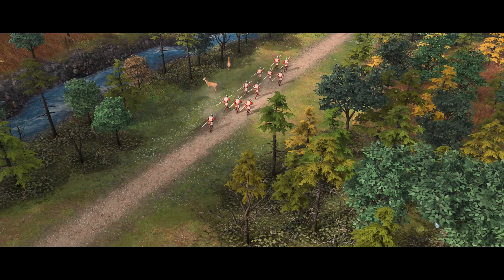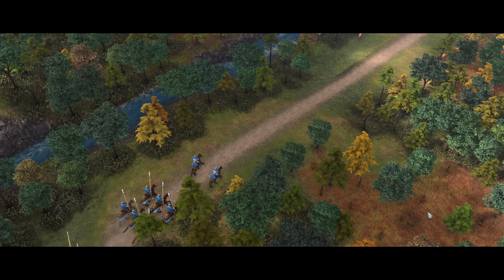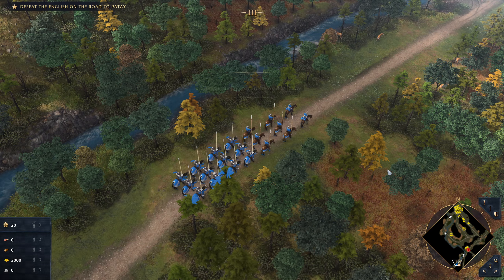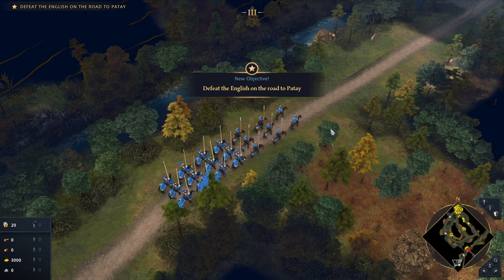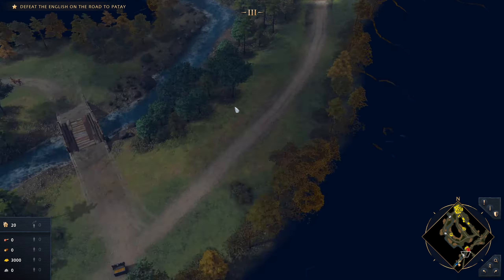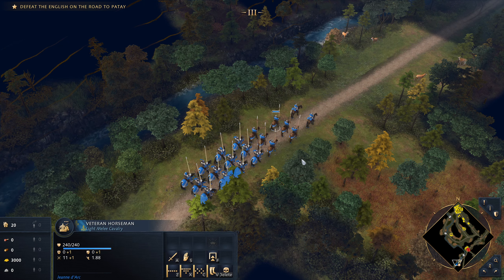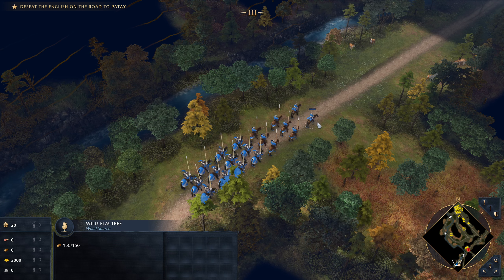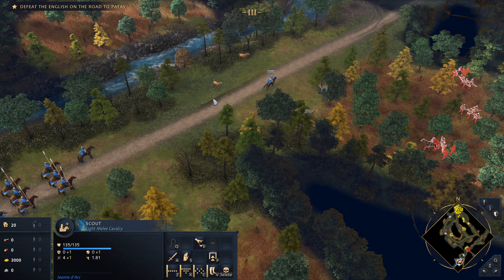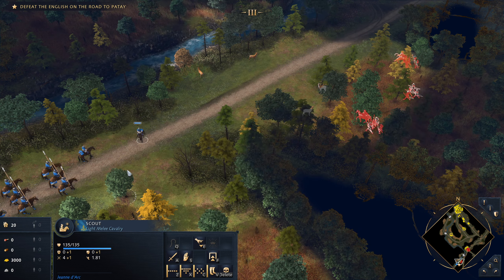Fleeing the Loire valley, the English were on the run. As they retreated northwards, a French vanguard was in close pursuit. The objective is to defeat the English on the road to Patay. We have some light horsemen and some knights. Let's use our scouts — but caught out of position, the French faced a surprise attack from the English rear guard.